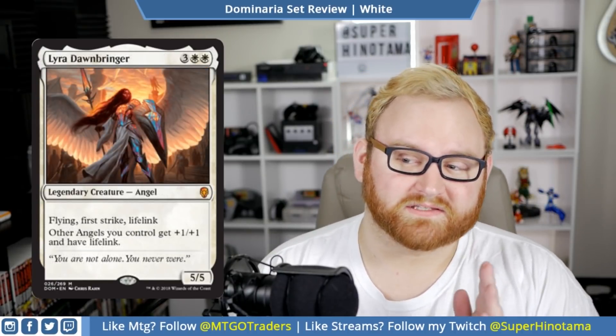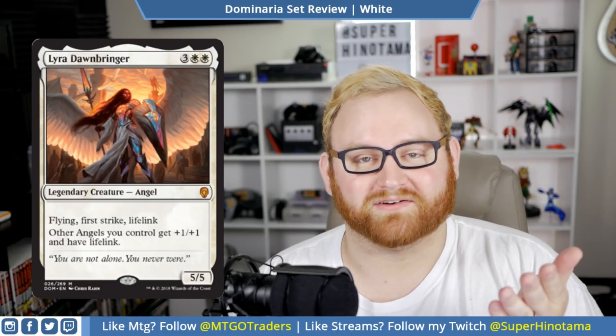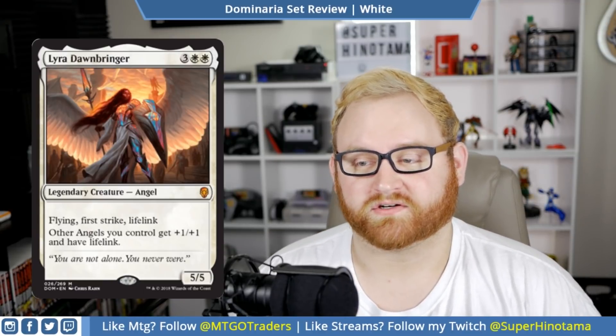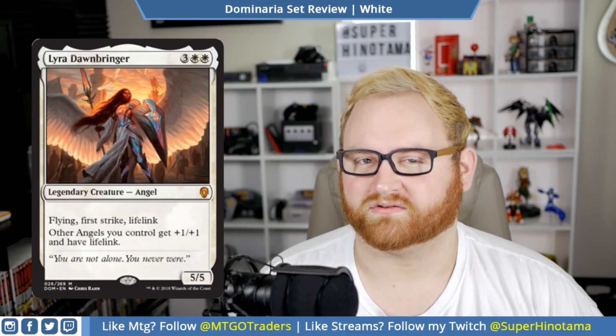Next up, we have Lyra Dawnbringer. This is a five mana 5/5 angel — that alone is amazing, but it also has flying, first strike, and lifelink. Other angels you control get plus one, plus one and have lifelink. This is our new angel commander for Commander and also our angel commander in Brawl. Love the art here. If you get this in your opening packs in draft or sealed, even though it is a mythic, this card might make you into a white player. Just flying, first strike, and lifelink on a five mana 5/5 is ridiculous. This is a great bomb for white, but of course it's mythic so you probably won't see it often.